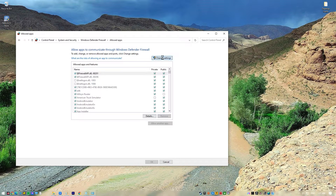Click Change Settings. Find Roblox in the list of applications and make sure that both boxes for Public and Private are checked. Restart the game and see if the problem goes away.